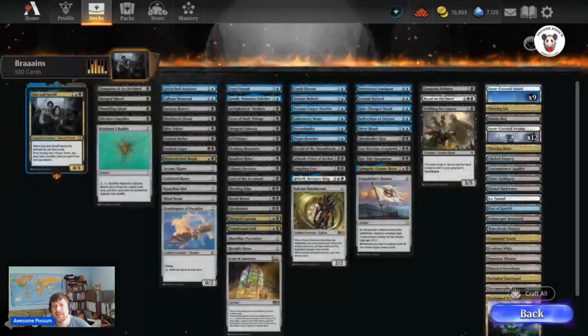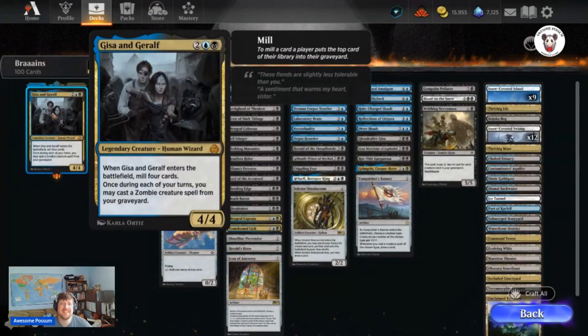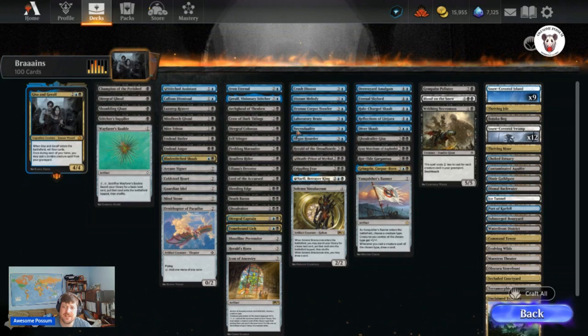Quick view of the deck. It's going to be a Gissa and Dwarf deck, which when it enters the battlefield, you get to mill four cards. Once during each of your turns you may cast zombie creatures from your graveyard, which is fantastic. Once you're able to get some zombies in your graveyard, you're able to get some card advantage by recasting them over and over again.